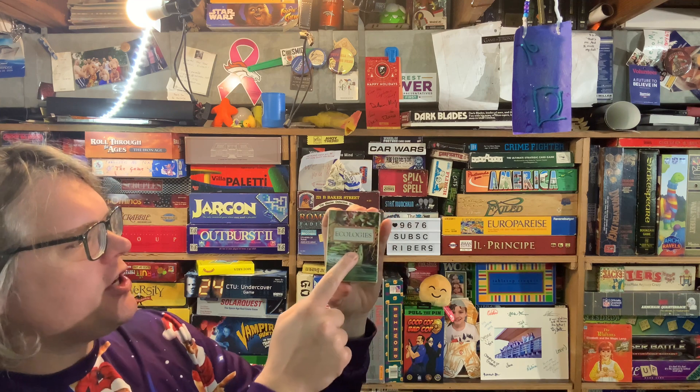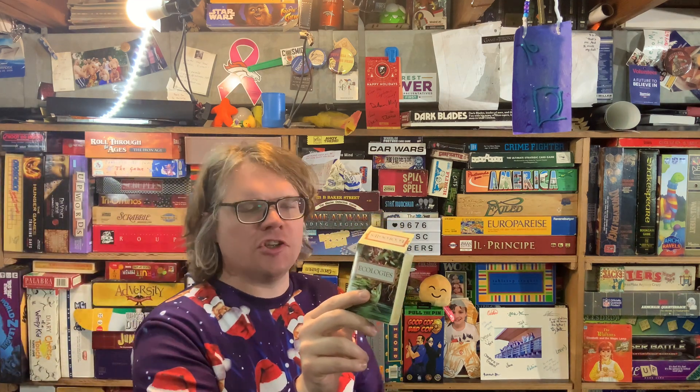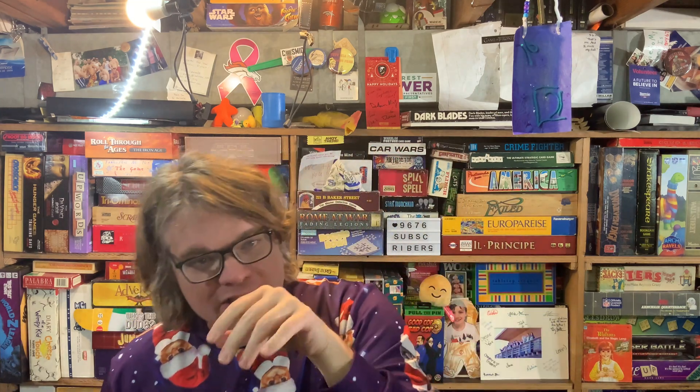Hi there, YouTube. I'm back again today for another game review, and today I'm very excited to check out Ecologies. This is from Montrose Biology. It's for one to six players, takes 60 to 90 minutes to play, and it's for ages 12 plus, but there is a simplified version for ages 8 plus. This is this month's Game Crafter Spotlight series, where I spotlight a different Game Crafter game every single month. They pay me to do it, and I do a gameplay video, a setup video, an unboxing video, and then a review at the end of the month. If you want to check out this game or the Game Crafter, check out the link down below — they're fantastic for prototyping.